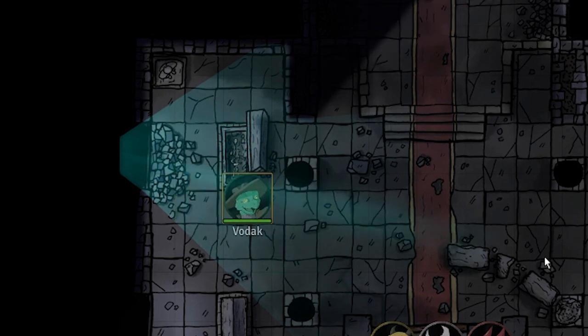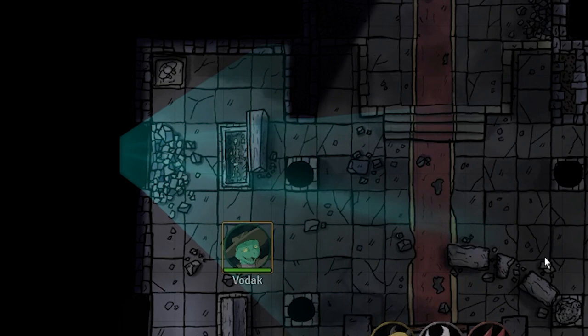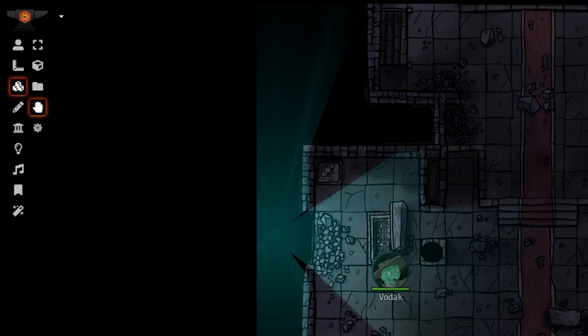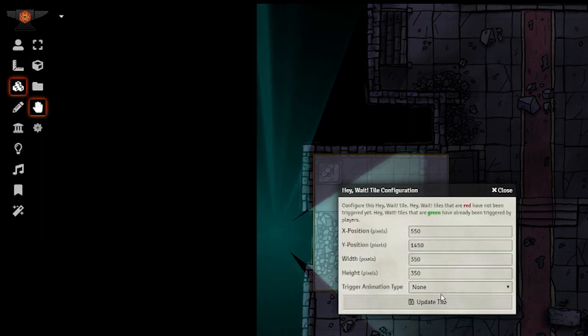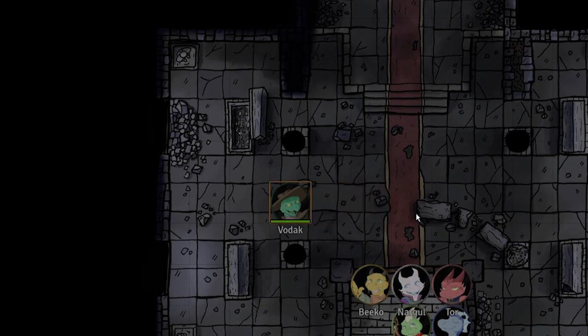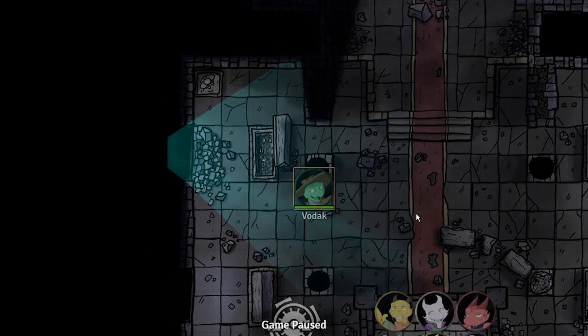You can also follow the same workflow to add more separately triggered lights to a scene if you'd like. However, there is one more step to finishing off this encounter. Go into your tiles, and if you have the Hey Wait module activated, you'll see this hand symbol. Drag it onto the canvas so it encompasses all of your triggers. Finally, go into your settings and ensure that the DM cannot activate Hey Wait tiles. Now switch over to your player's perspective and step on one of the triggers. You'll see that the camera pans to the triggering token and the game will pause. This enhances your ability as the DM to capture the player's attention and to describe what just happened.